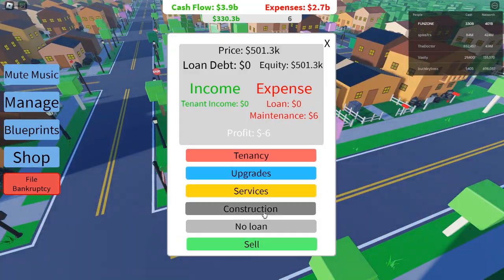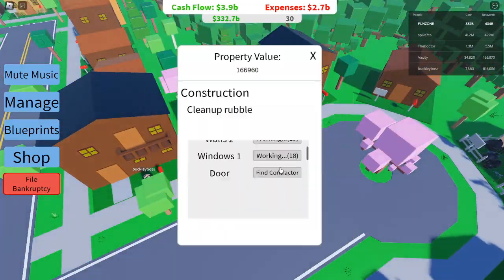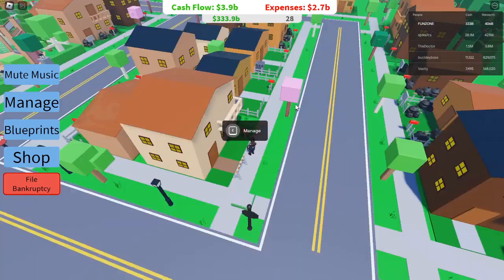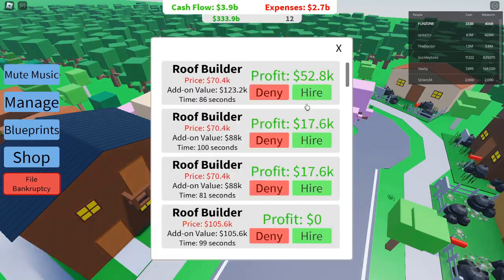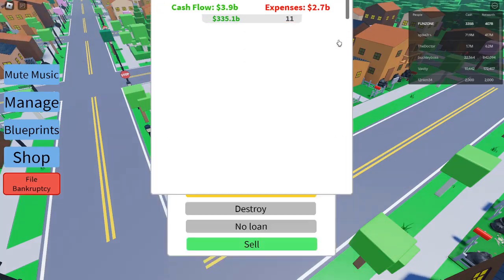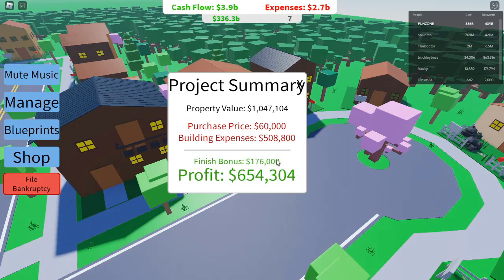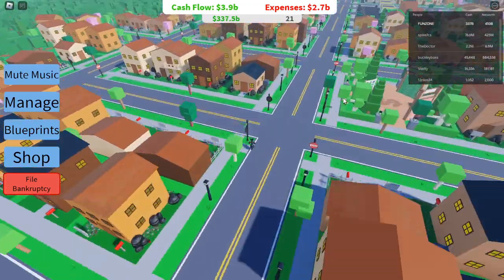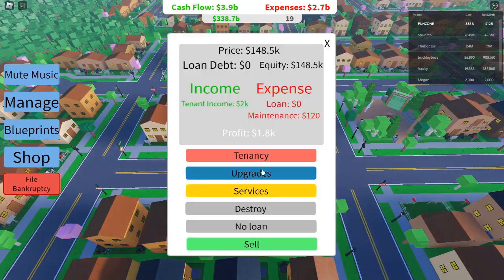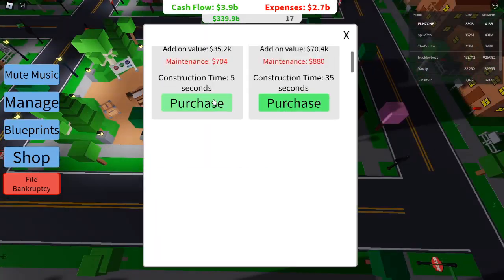Tip 5: Explore High-End Investments – Car Dealerships, Gas Stations, and Beyond. Once you've accumulated significant wealth, it's time to diversify your portfolio with larger investments. The car dealership may have lower demand, but its minimum profit of $35,005 ensures your bank account stays healthy. Next up is the gas station, which with an investment of $12,175,000 delivers a whopping minimum profit of $128,310. These businesses have long-term potential and can generate constant streams of income, even as you focus on acquiring even more expensive properties.